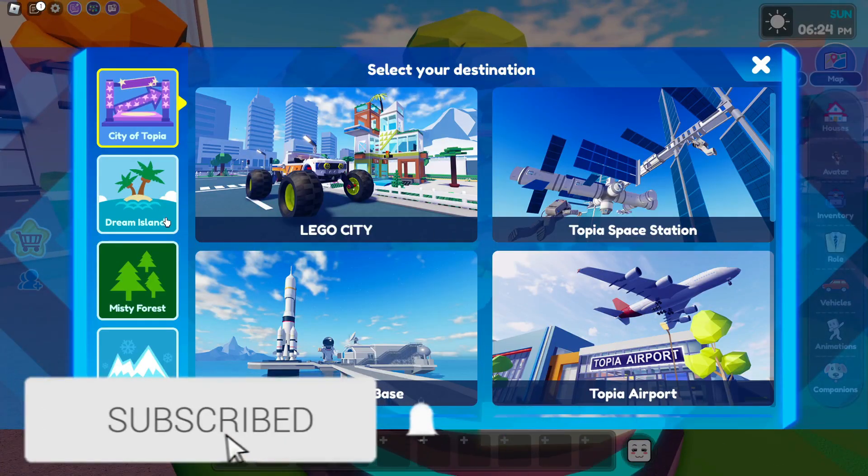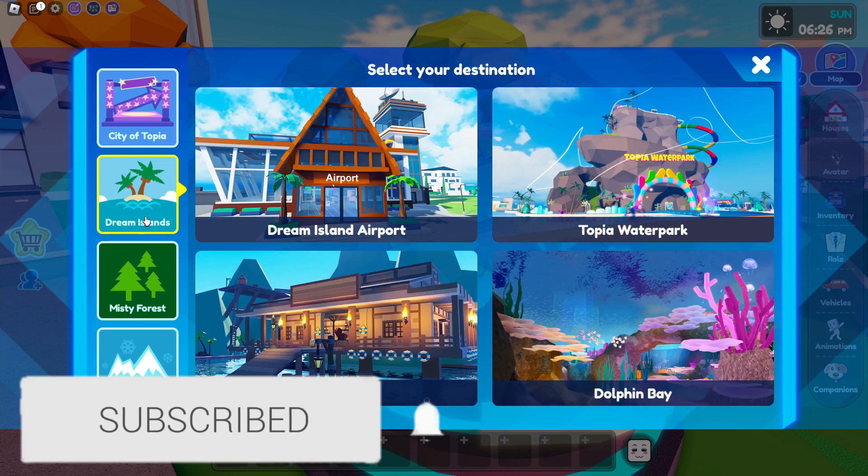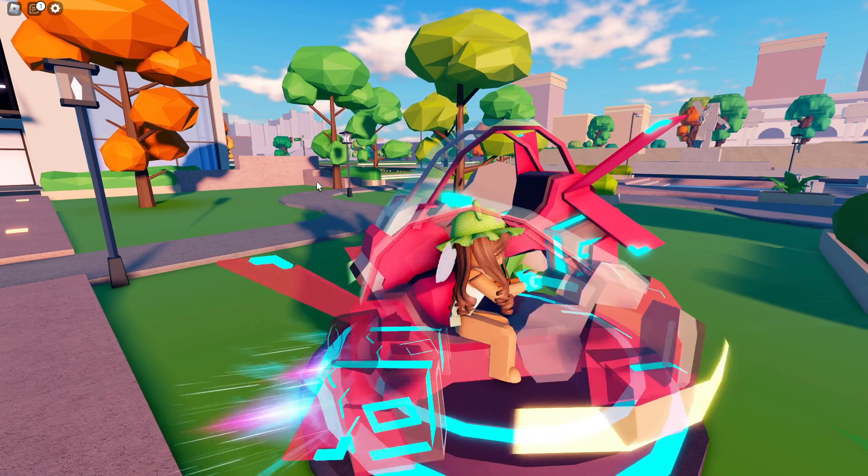You guys are going to click on it, and then when you guys are on there you guys are going to click on Dream Island and then you guys will go to Dream Island Airport. So let's do that.